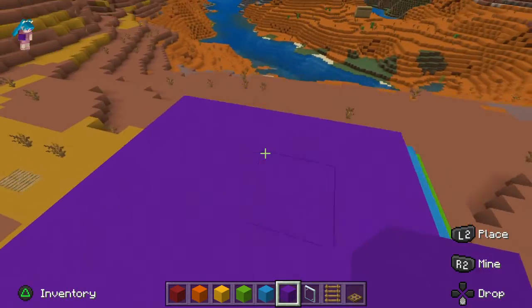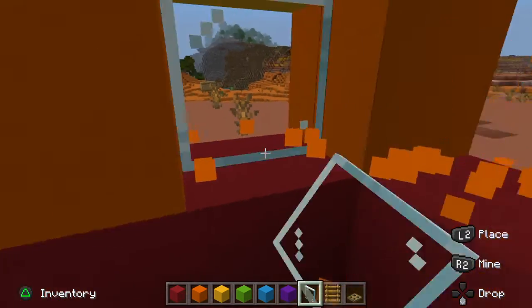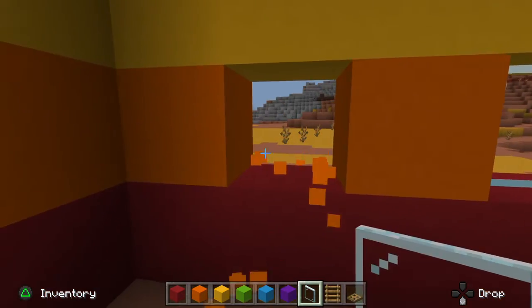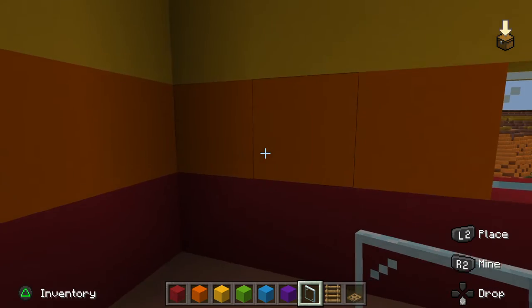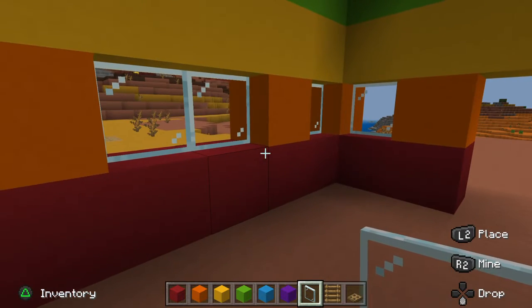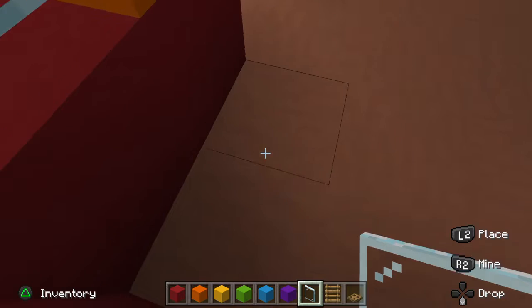Now let's use the glass for the inside. Wow, it's so dark. Let's make two windows - not on these sides but at the corner. Two windows here, two windows here, two windows here - and there, that looks nice!